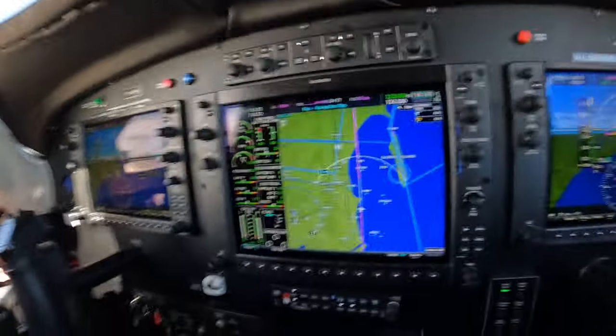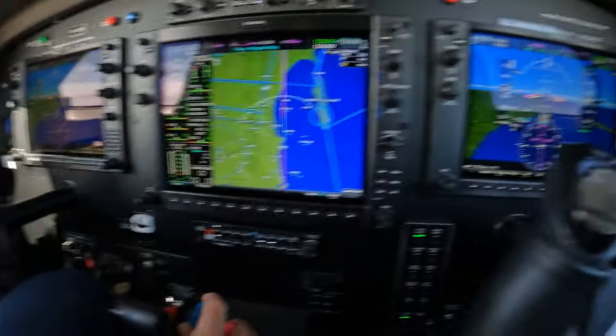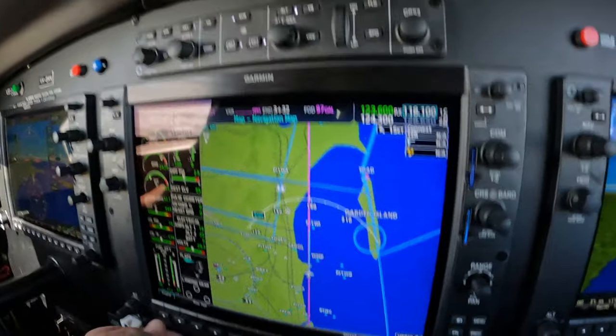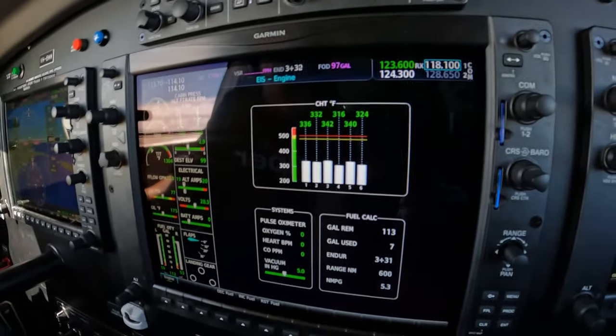Eventually you'll be able to reach over with the other hand and start moving these as well. Cancel SID, turn left heading 270. Cancel SID, left heading 270. Hold my clue in.